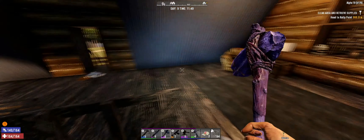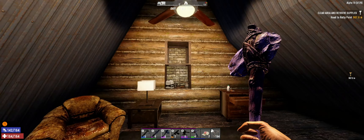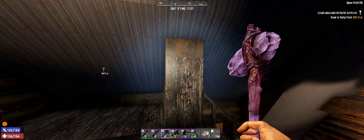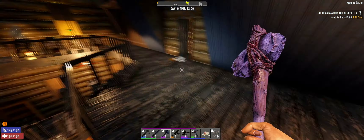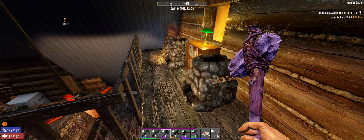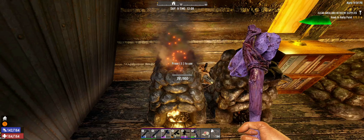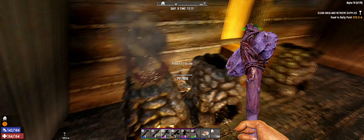Going upstairs, I already knew what was happening but was still hoping my storage boxes would be spared. Nope. Everything's gone. I had around eight to ten storage boxes, two more over here, a cement mixer, a workbench, a chemistry station, and mushrooms planted — all gone. The weird thing is my forges remained intact, and one of them was still running. When I logged off it was running, and when I logged back in after the build 163 drop, it was still running.